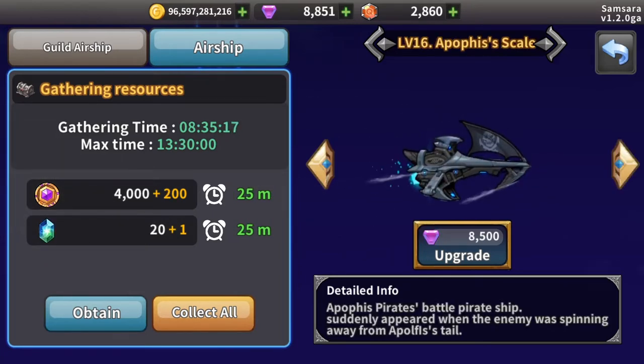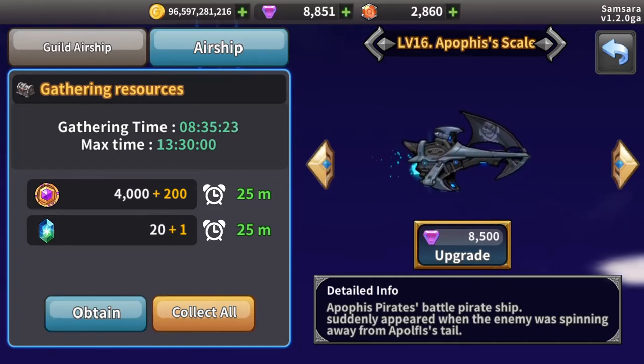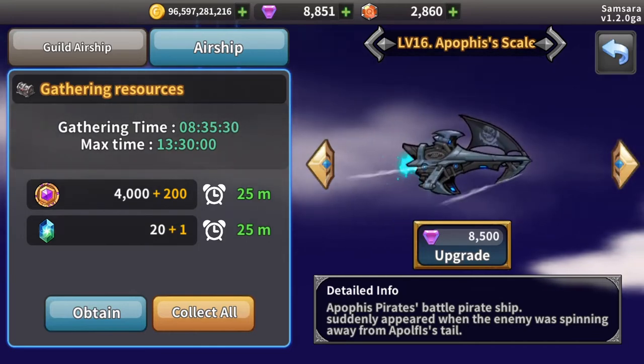Any upgrades to your ships are permanent and are not lost when you leave a guild. However, players without a guild are unable to collect resources from or activate their airships. This means that you'll have to wait a minimum of 24 hours after leaving a guild to access them again.